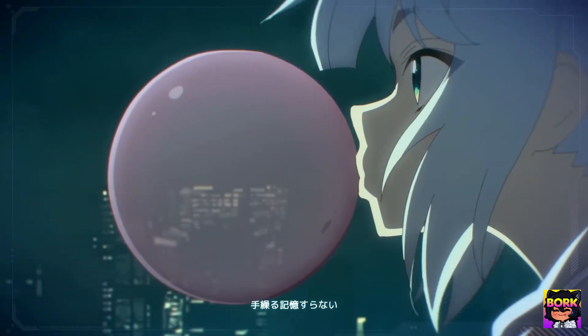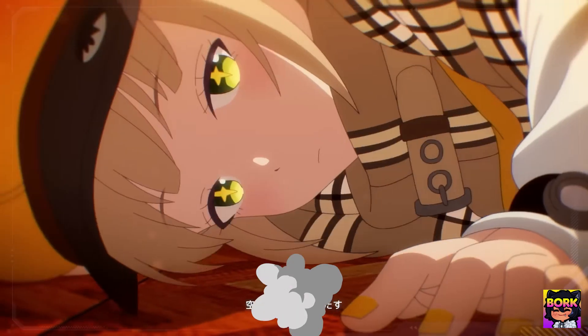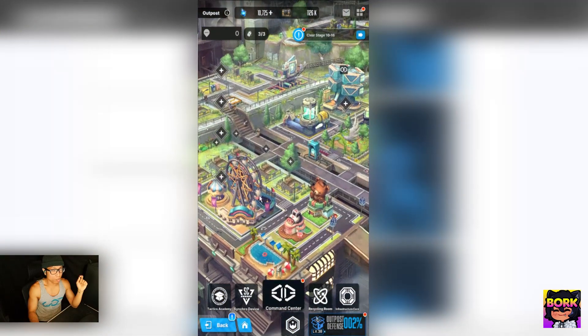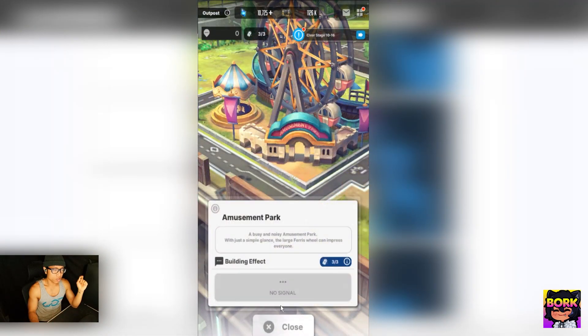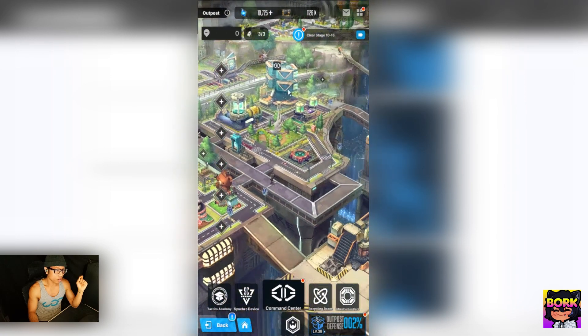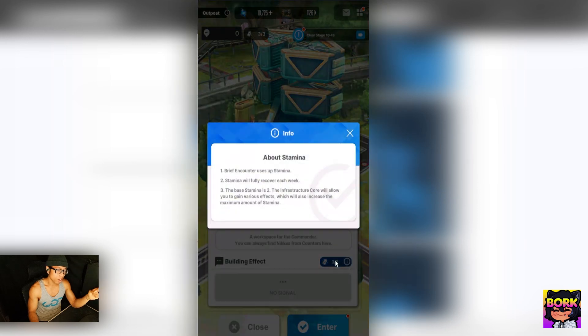Welcome to the channel! In today's video we'll be doing an outpost guide covering relic locations, event updates, and co-op modes. First up is the outpost — these are buildings where you get to talk to NPCs. One of the very first ones is a command center type thing, and make sure to talk to them because this system is based on stamina.